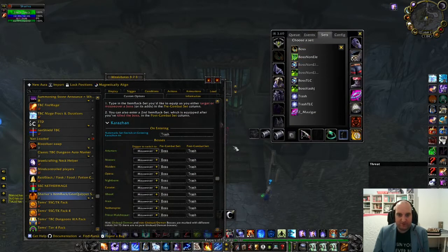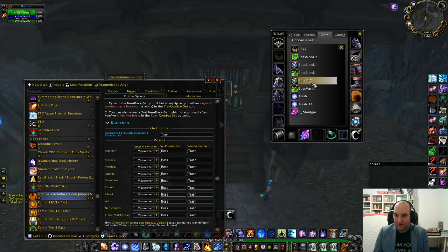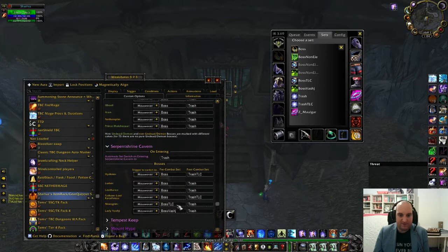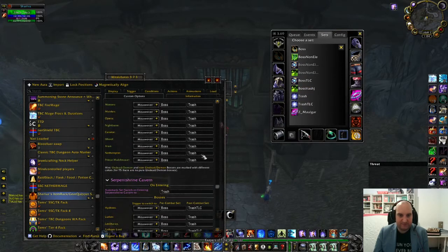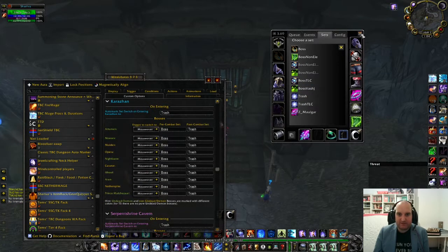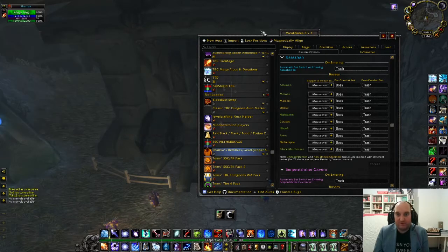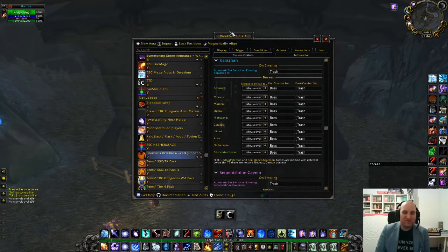So I have 'boss' and 'trash' sets as you can see here. If I wanted a boss set with Lightning Capacitor — which I actually want in SSC — I just state the name of that item set. These are linked. You can do exactly the same with Gear Quipper. I also have boss and trash sets there. It works exactly the same. If you have both installed, it will always default to Item Rack, so if you want to use Gear Quipper, don't have Item Rack installed.